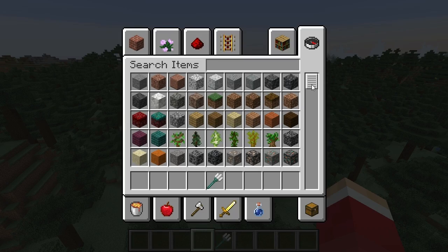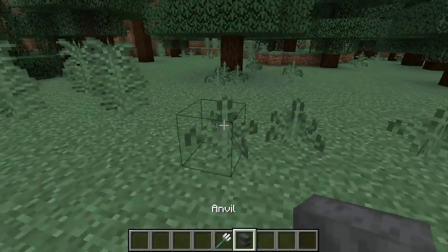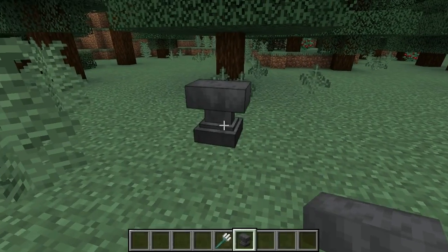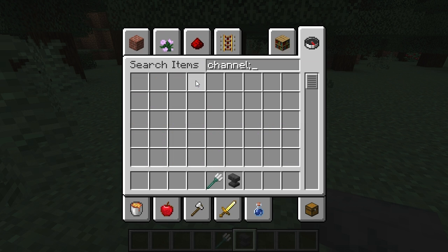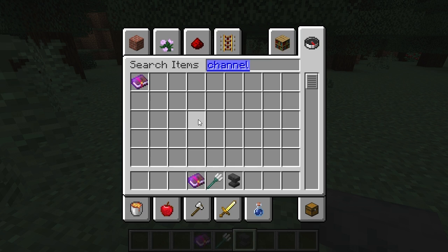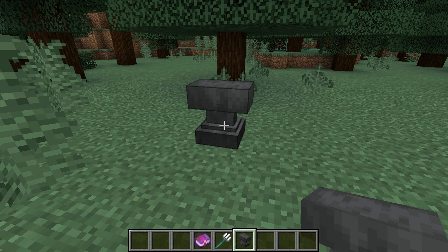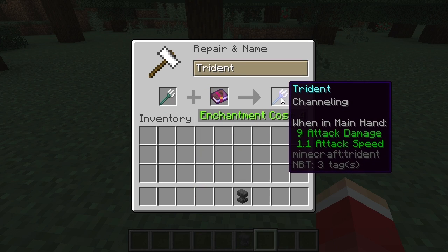Now we have that trident, so we're going to go ahead and get our anvil. Place that down. Then we need our channeling — sometimes I try to type faster than I really can. Take your trident, put it here on the anvil, and let's get that channeling.